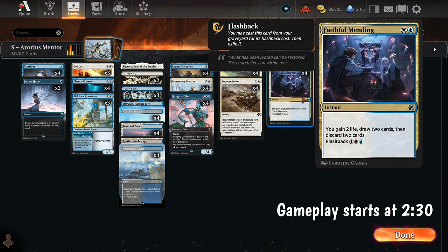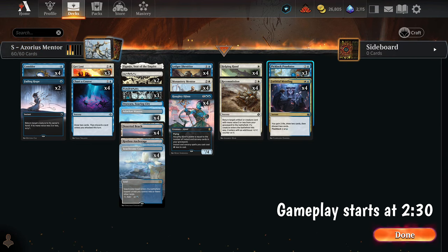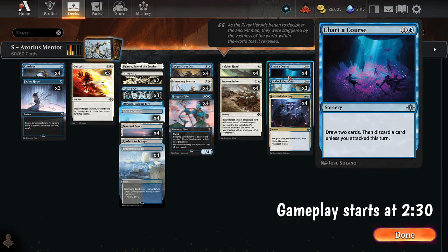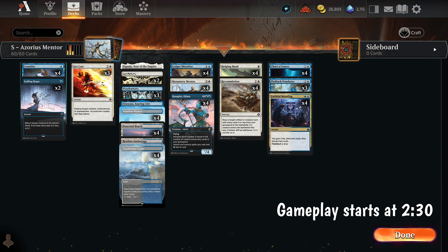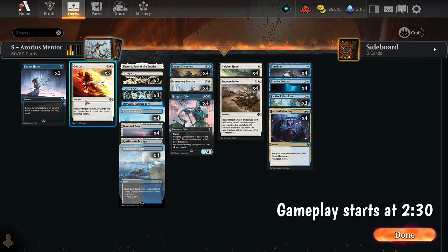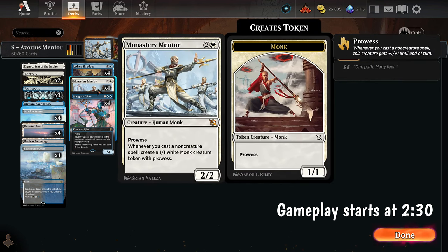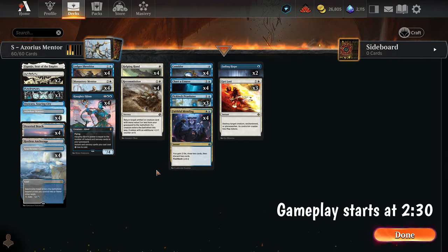Faithful Mending draws two and discards two, so we're looking to just draw, discard these creatures, and find our reanimation spells. We have mill four to get a spell, hopefully one of our key creatures. We have Chart a Course — draw two, discard one, unless we attacked — and we're actually okay casting this first main phase on purpose so we can discard one of our creatures. We have Consider, which draws but as a surveil so you can get one of these in the graveyard. And while we're digging for stuff to reanimate, we're pumping out one-ones like crazy — they all get big the more spells we play. We're building an army of prowess monks. That's the whole idea. It looks pretty cool — I haven't played it, but I know it exists and we're just going to play it and see how it goes.